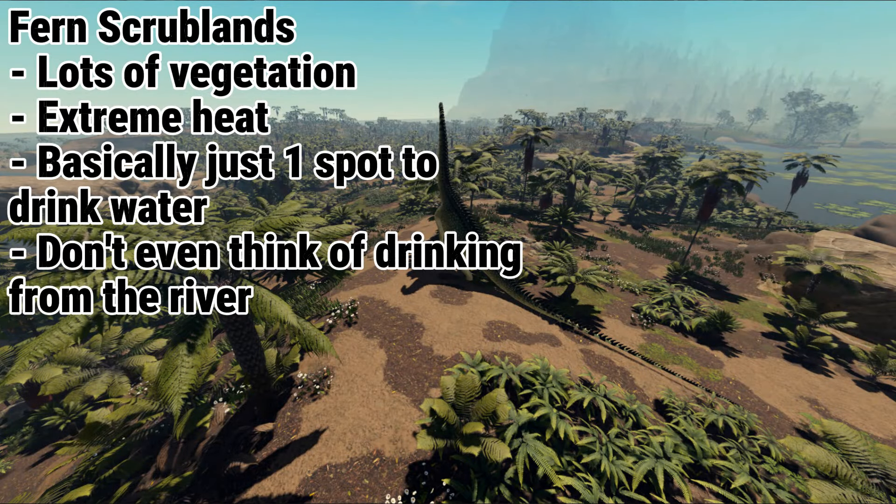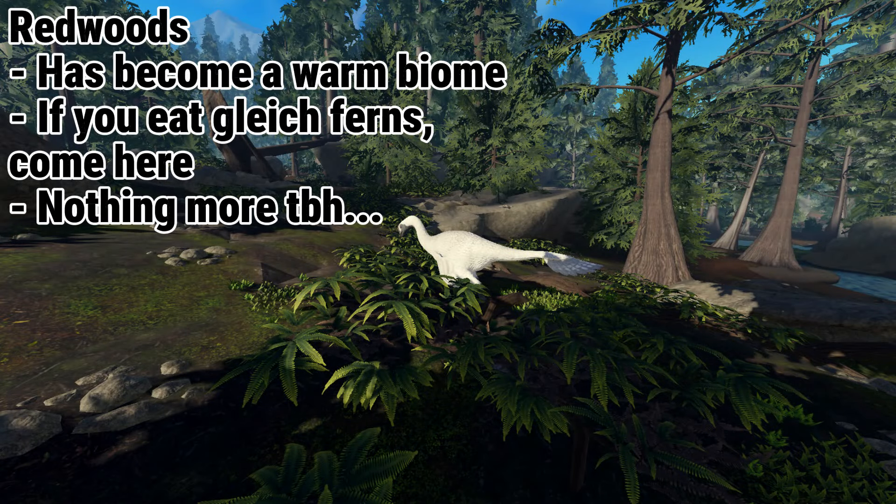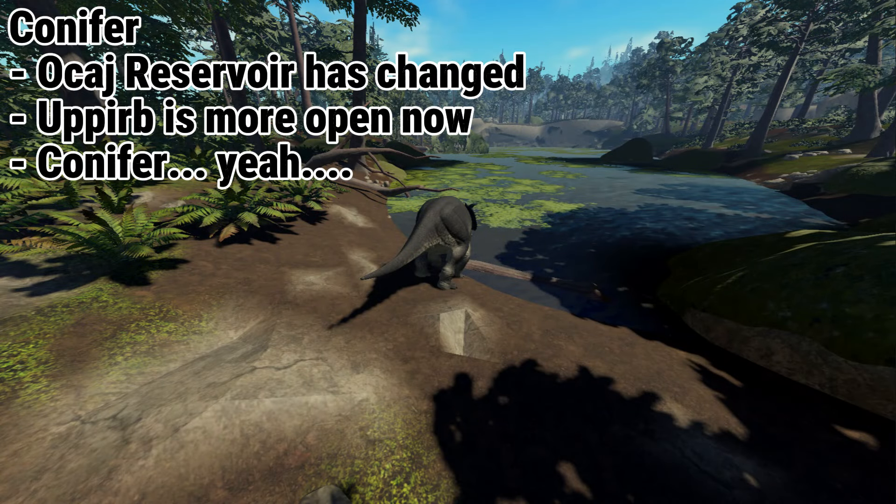One area has changed a lot to have more vegetation — that's it. Its layout has changed also, but it still has the Plateau Pond, so that's the only place you can drink really. It has a river but it's basically all brackish water. If you want to drink, you either go to the Cinder Lake or the Plateau Pond. Another area has gained a lot more Glade Ferns — a lot. The biggest change was in Okash Reservoir, making it more hidden, though it's still Okash Reservoir, so you still get a lot of people there.